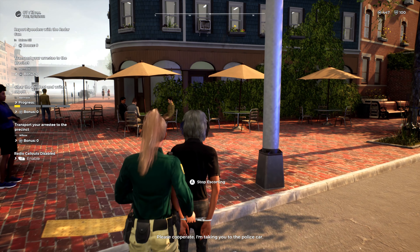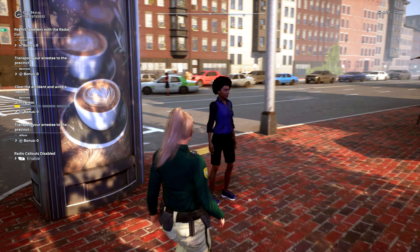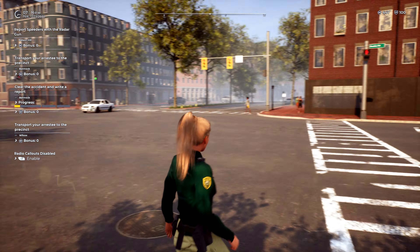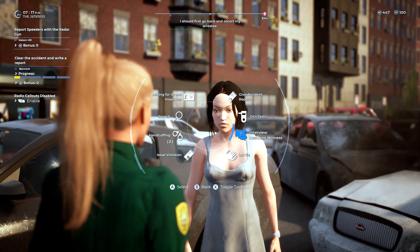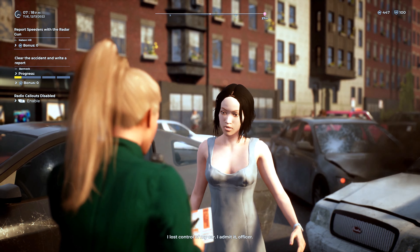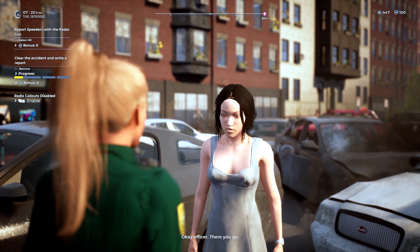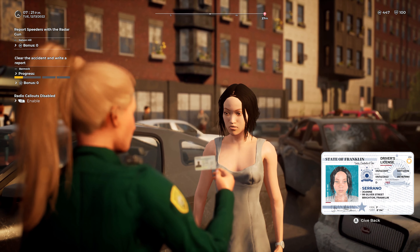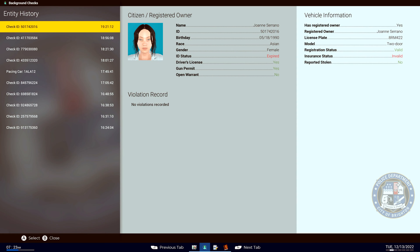Alright ma'am, I'm going to move you to the sidewalk for your own safety. Let's see if we have any other witnesses here. That gentleman didn't see anything. Let's go and have a quick word with them. Evening ma'am, Captain Martin, Brighton Police Department. Would you mind telling me what happened here, what you saw? Okay ma'am, thank you very much for that. Any ID on you? License, registration, proof of insurance of the vehicle. Thank you very much ma'am. Joanne Serrano — that is going to be expired, and she doesn't have any insurance either. 8 Romeo Mike 422.